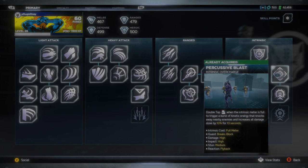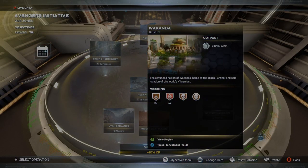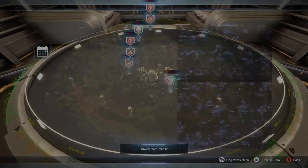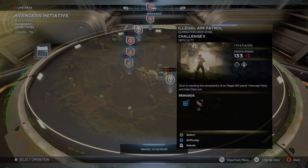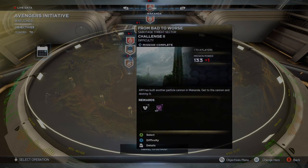The last ability required is Black Panther's Percussive Blast, and that is part of his intrinsic ability. Once you've completed the War for Wakanda campaign, you can go to the Wakandan region on the war table and choose any mission you'd like to play. There's an event going on right now with the Corrupted Vibranium event, so it will lower the level down for you if you're not a high enough power level.